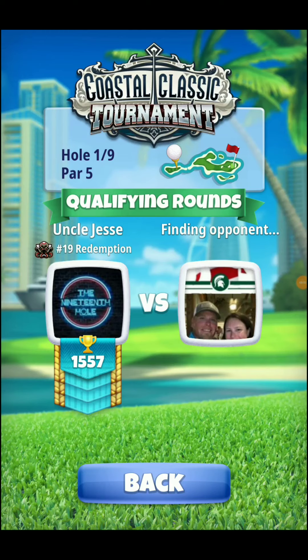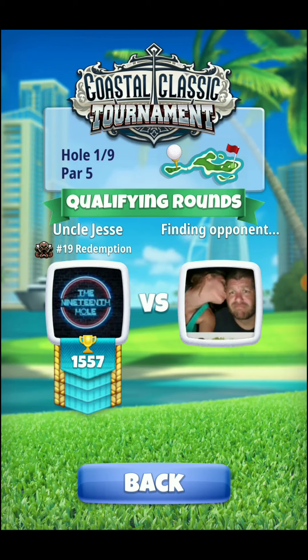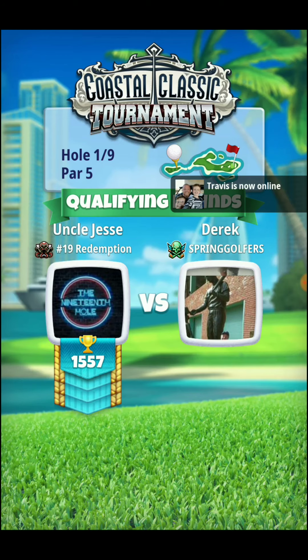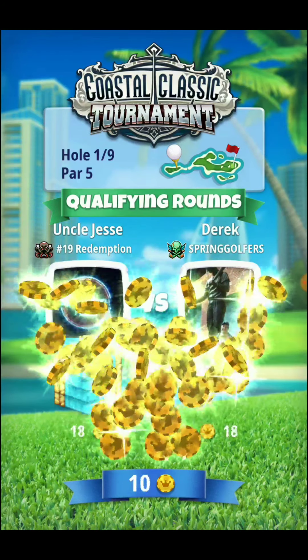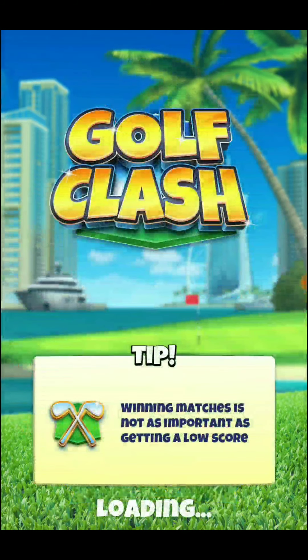Hole number one, par five. We start this one off with a great chance at albatross. For the drive I'm going to be using my Extra Mile. For the second shot I would recommend going with a Sniper. I'm going to be playing both shots at plus 10%. You could use either a Katana ball or a Power 3 ball for this hole. We're going with the Katana ball for this video, but the Power 3 ball wouldn't be a bad choice either.